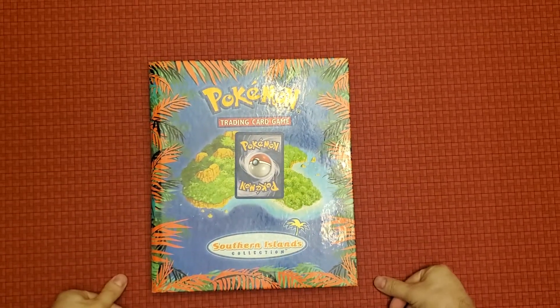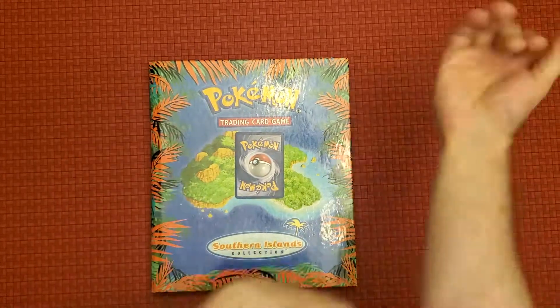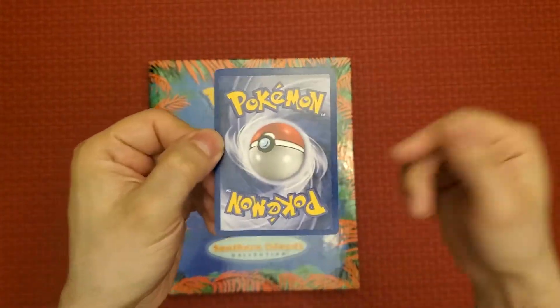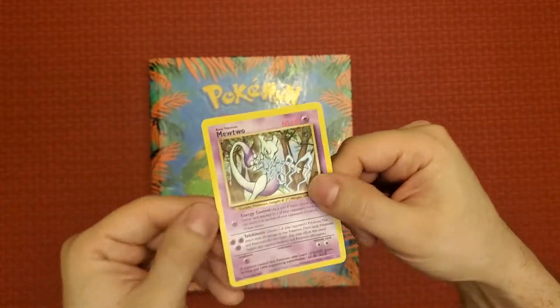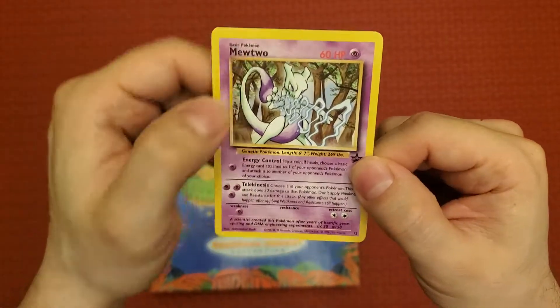Hey guys, this is Carl and welcome to Promo Look — these are basically videos that I do for tabletop gaming. What we'll be looking at today for our promo is for the Pokémon Trading Card Game. The promo card we're looking at has a Poké Ball with 'Pokémon' on both sections as a standard background, but the actual promo we're looking at is Mewtwo, a basic Pokémon.